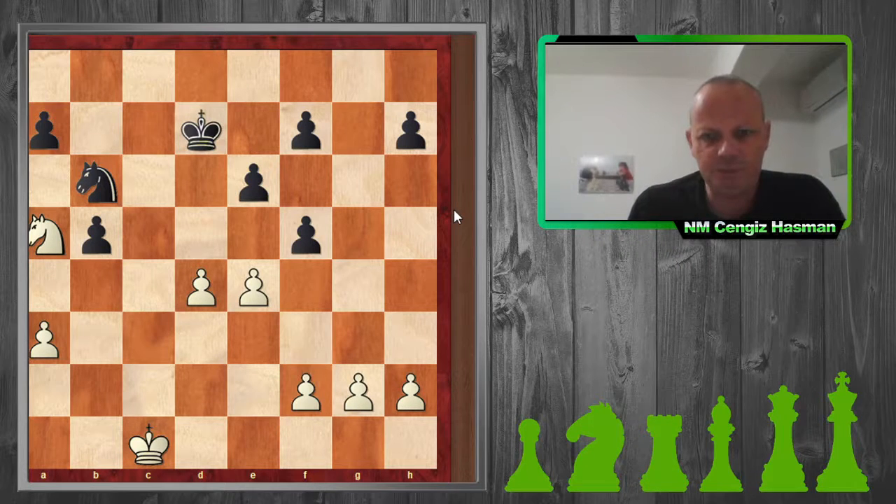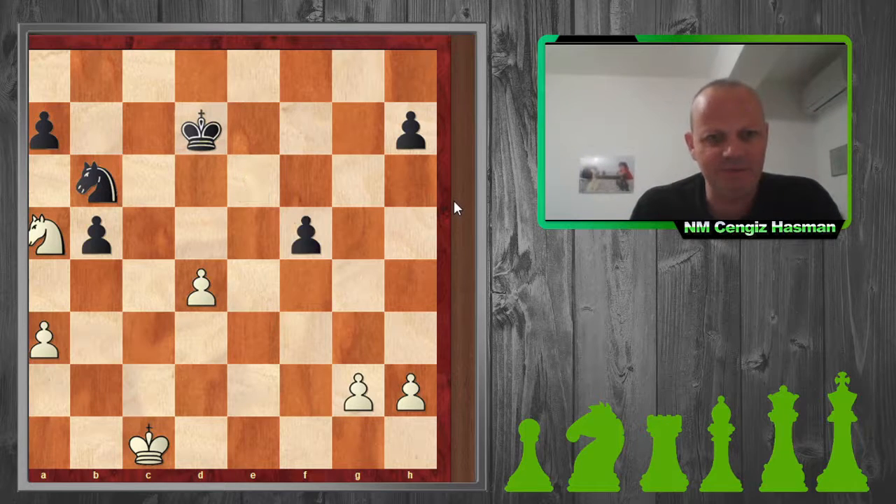The best move was actually exf5, giving my opponent doubled pawns — if I can attack them they're very weak. Unfortunately I played f3, trying to keep my center because I've got nice pawns on e4 and d4. But after he took, he messed up my center with f5, and I end up taking anyway. We both got isolated pawns and he got the initiative.